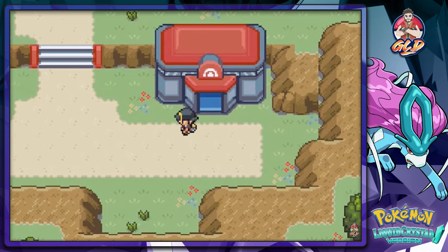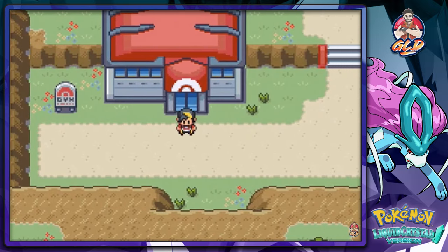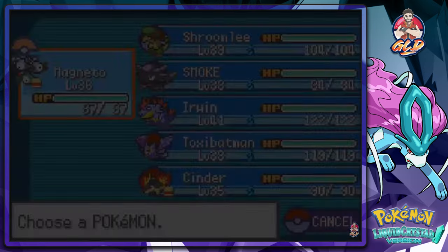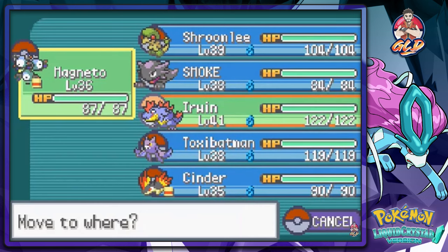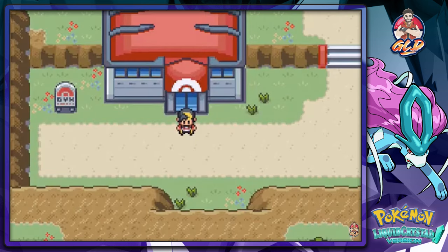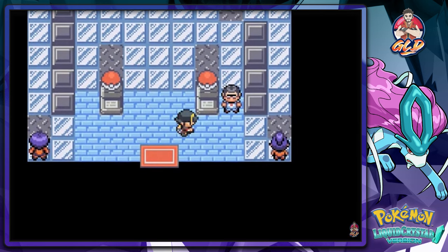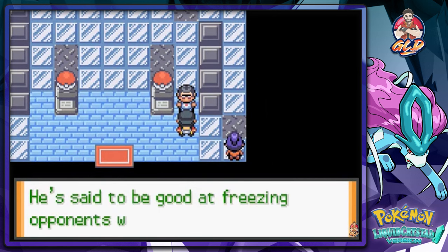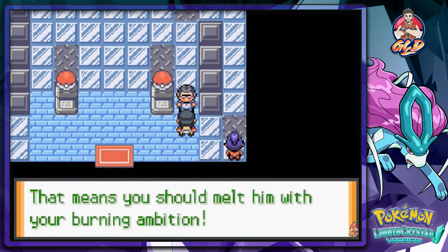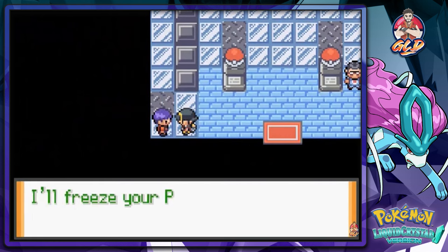We'll be battling the Gym Leader and getting our seventh badge, because I just realized we've got six badges. The Gym Leader here is an ice type trainer and the majority of the Pokemon I have probably won't do me too well, but I'll try. Draven always manages to get by. He's going to say: Price is a veteran who has trained Pokemon for some 50 years, and he's said to be good at freezing opponents with ice type Pokemon. That means you need to melt them with your burning ambition — if that's not a hint enough, I don't know what is.